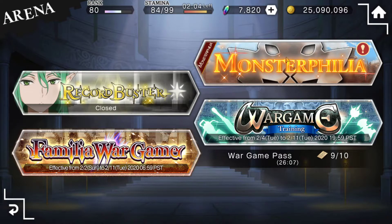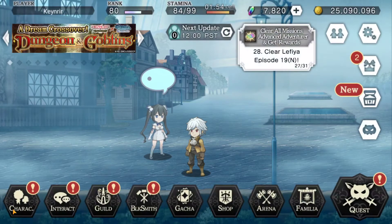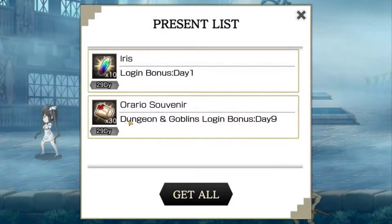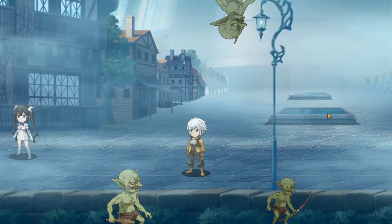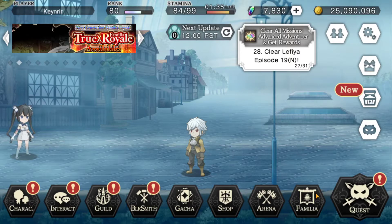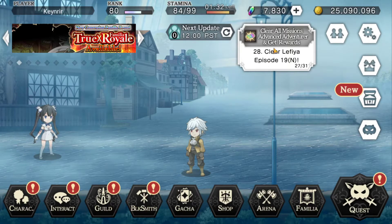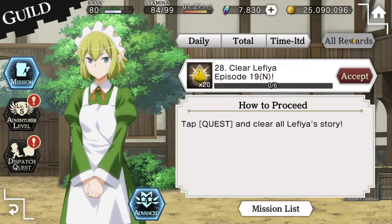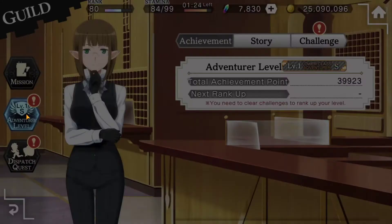When war gaming and Familiar Gaming close down, Record Buster often comes up. Those are the PvP attributes you'll see in the game — pretty interesting. Daily login rewards are also available here, including event-specific daily login rewards. That covers all your mission tabs. Remember, click on 'Collect All Rewards' up here and it'll pull all your rewards for you at once.